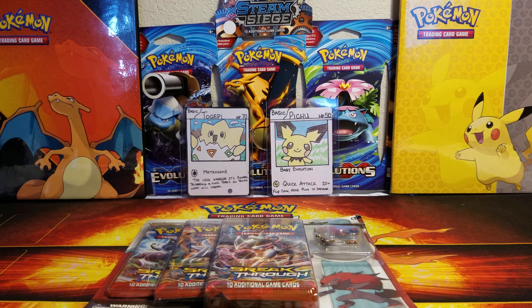The scoring system is as follows: you get one point for a reverse rare, two points for a holo rare, three points for Breaks, EXes, and Mega EXes, four points for full arts, and five points for secret rares. That's the scoring system.